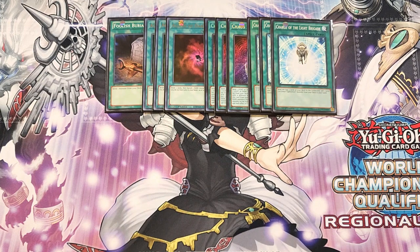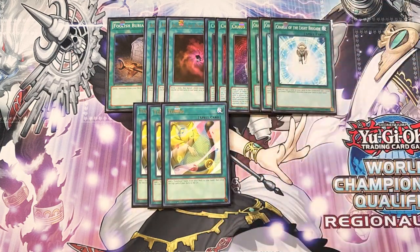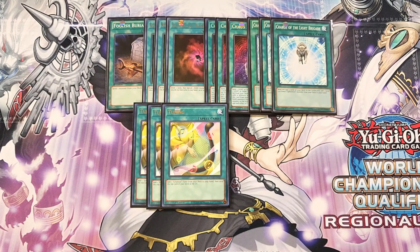We then play three copies of Tuning. This card lets you add a Synchron tuner from your deck to your hand — specifically Assault Synchron — and then send the top card of your deck to the graveyard, filling up your graveyard with light and dark monsters so you can start making some really crazy synchro plays.